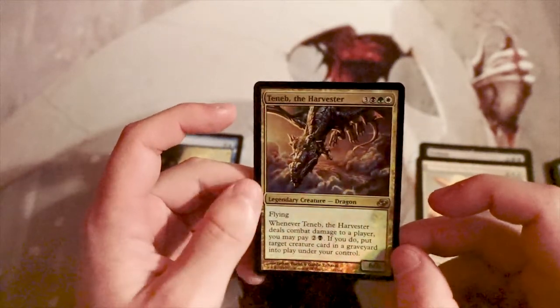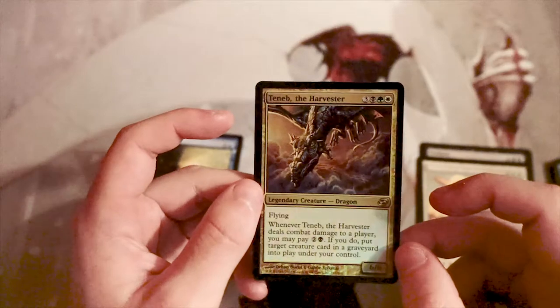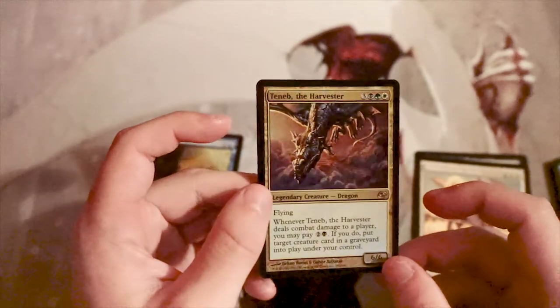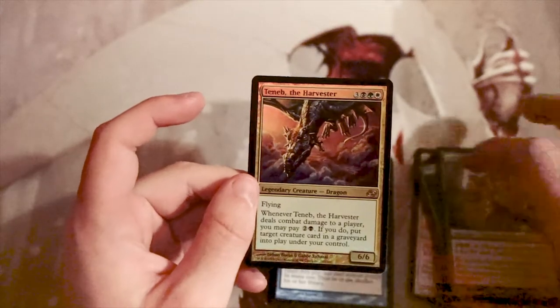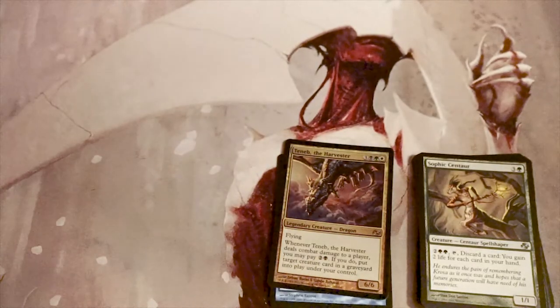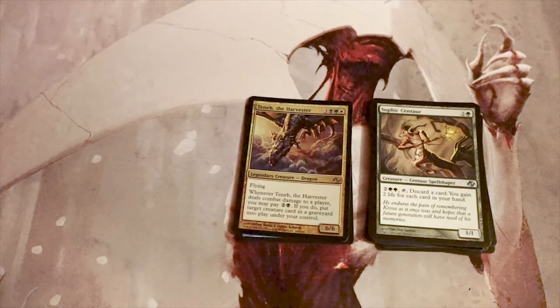We did get a foil rare — Teneb the Harvester! It's a six-six flyer for three, a black, a green, and a white. When it deals combat damage to a player, you may pay two and a black to put target creature card from a graveyard onto the battlefield under your control. This is definitely my pick. Yes, it's three colors, but it's splashable. I'd love to get that Enslave on the way back around too, but Teneb is the pick. Let me know in the comments if you agree, leave a like, and subscribe. Thanks for watching — I'll see you in the next Crack a Pack video!